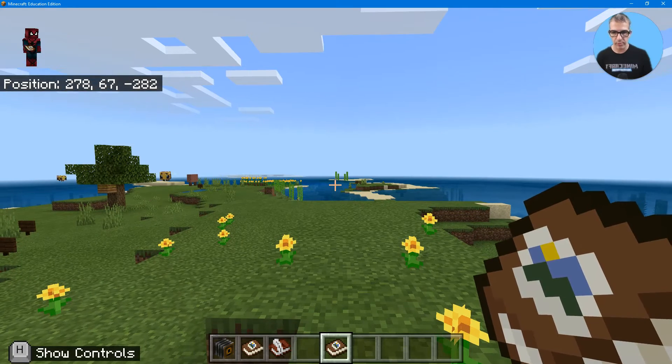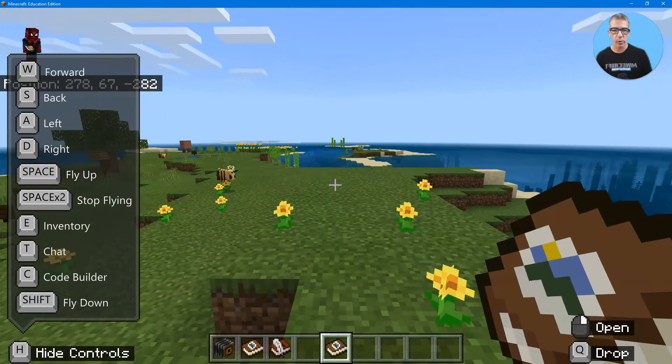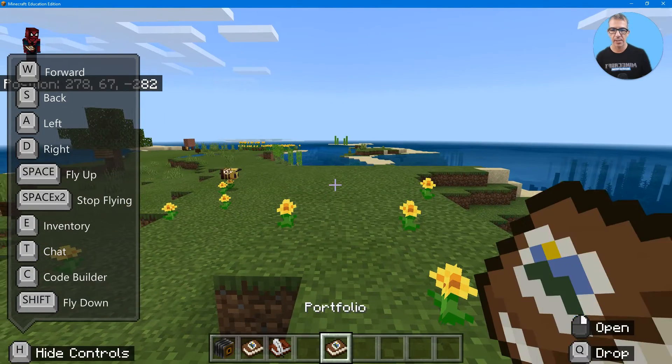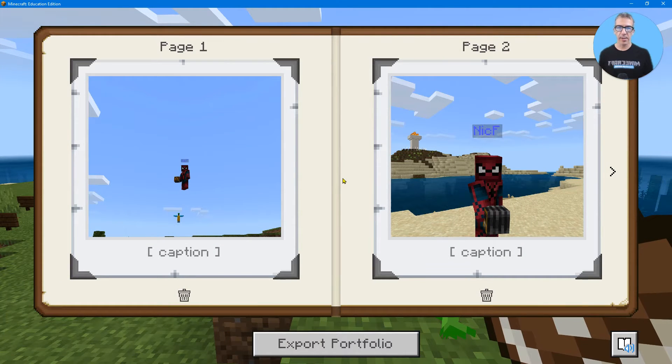Now if I want to use that portfolio, let me show you the controls again. It says 'open,' right? So if I'm holding it, it says open, otherwise nothing. So I'm going to open the portfolio and there we are.